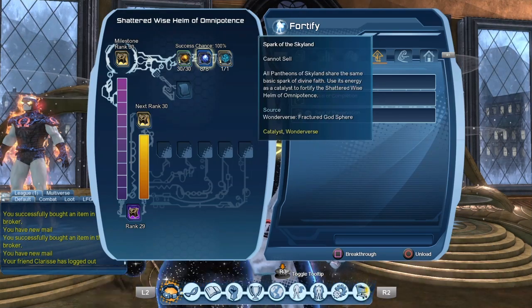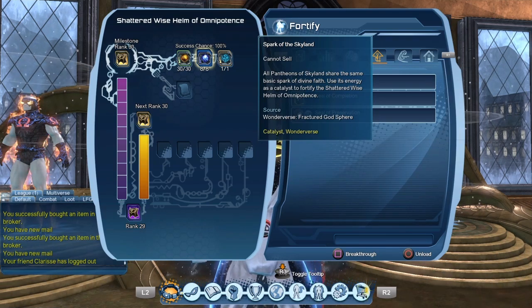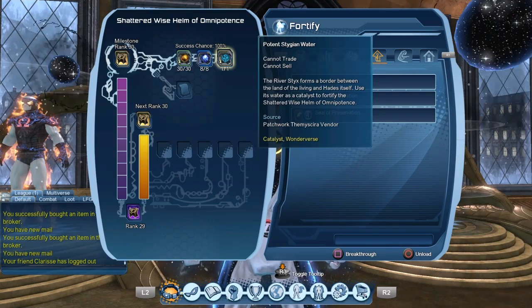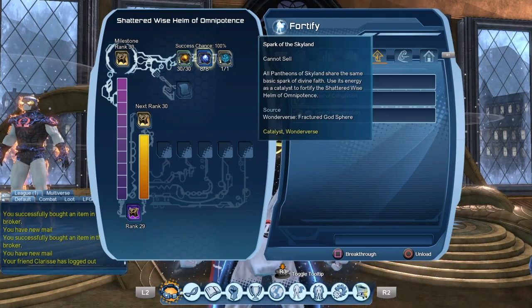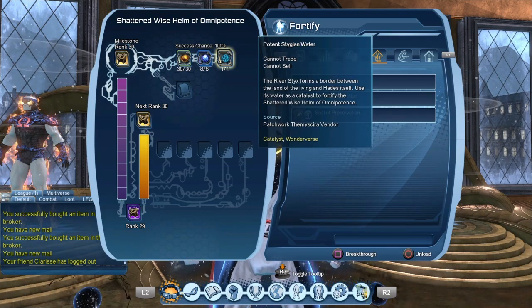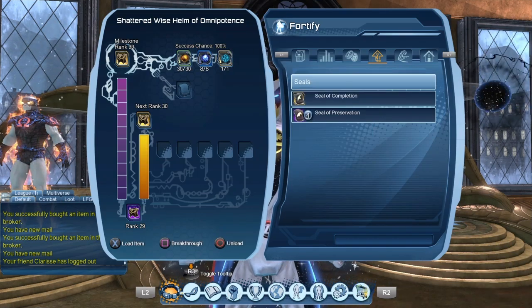I also purchased a bunch of Spark of the Skyland — about 5 of them. For the potent Stygian water, ironically enough, I've had those forever. So basically you can see we need 30 new Genesis seeds, 8 Spark of the Skyland, and 1 Stygian water. I'll show you where we can get all those components soon.